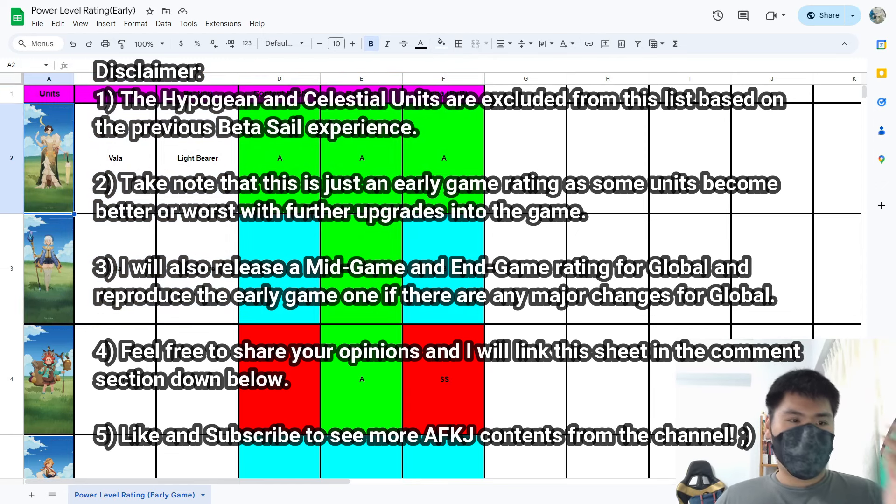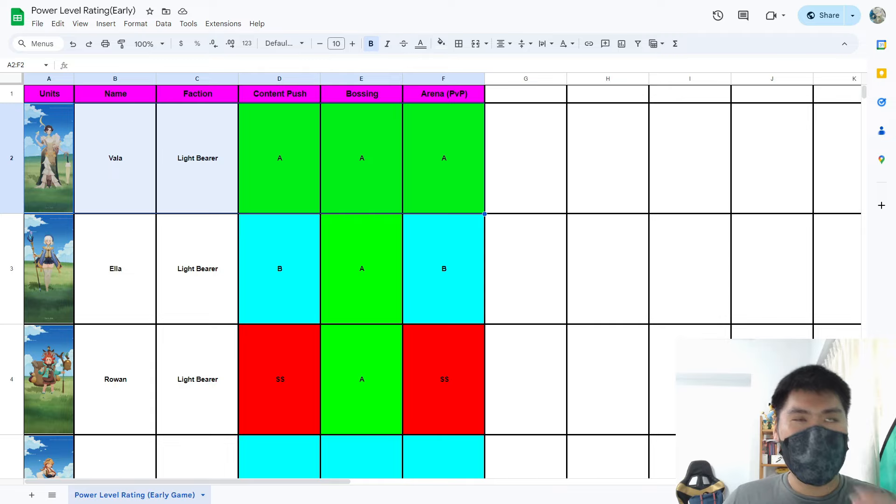I'll go by the factions of each unit. First, we have Vala, who is an all-around pretty powerful unit within the Lightbringer faction — pretty good early, mid, and late game. For early game content pushing, bossing, and arena, she's usable because she offers decent damage and a disruptive ability by lowering the energy of an enemy unit, which allows you to snipe off key targets in arena. Certain teams require certain units to function powerfully, and Vala can snap off those units. Definitely not the best, but if you have Vala, she's a good unit to train up.